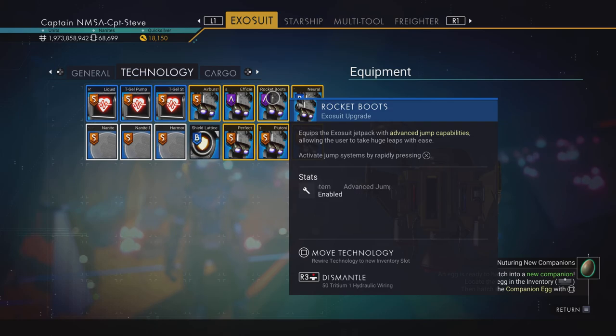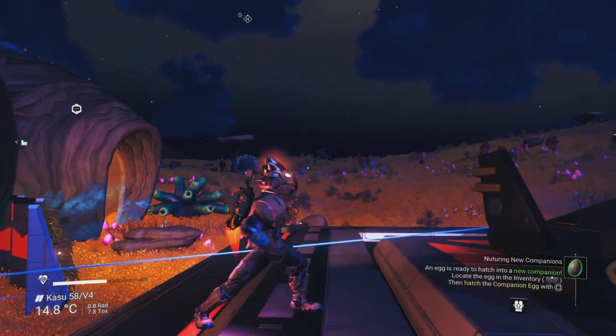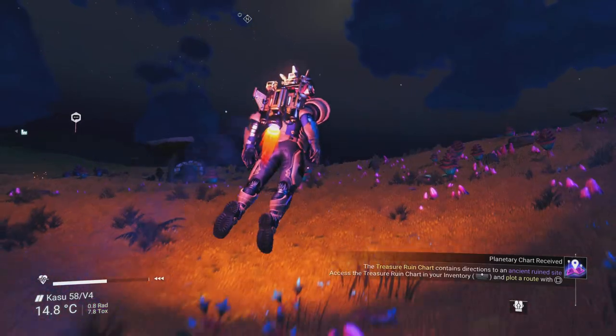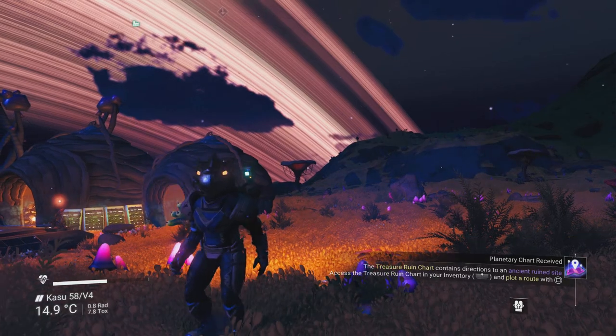By double tapping the X button you can jump like a frog when you're actually on the ground. Just tapping it when you're standing still doesn't do anything — if you're pushing a direction slightly or just double tap while facing a direction, double tap jump, there we go, like a little frog.